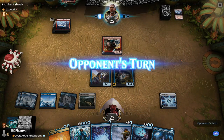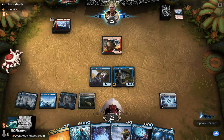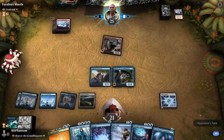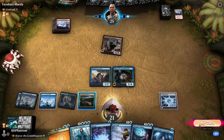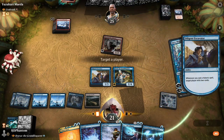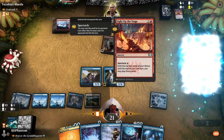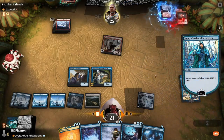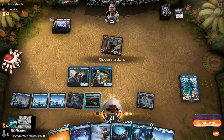End turn — nothing to worry about there, we still have multiple Counterspells available. No blocks. Down to 21. Moving back to my turn — let's play Jace. This will mill for four, mill for another four, draw a card. Leave up three mana so we can hold a Counterspell. End the turn.